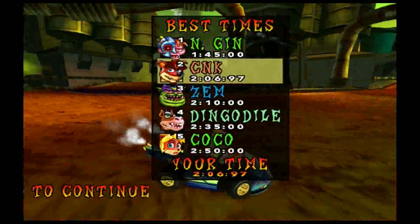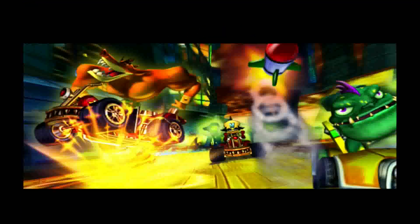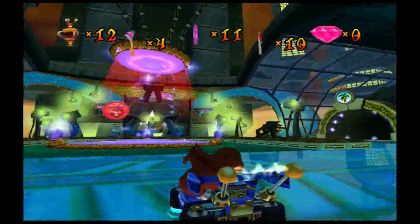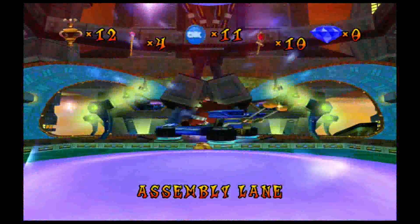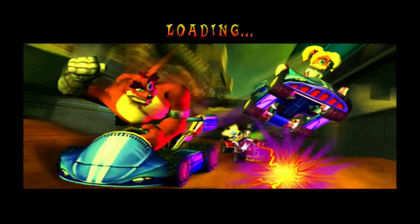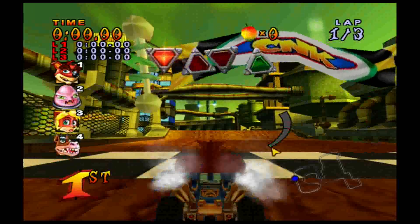Pretty happy with that result. The final race of the episode will be the CNK challenge for this track, which is fairly easy to be honest. All you've got to do is make sure you nail those jumps. There's also that shortcut you've got to nail that we did in the relic stage — there's a token there to grab. We're going to grab that first if we can, even if we miss it we can grab it on the second lap.